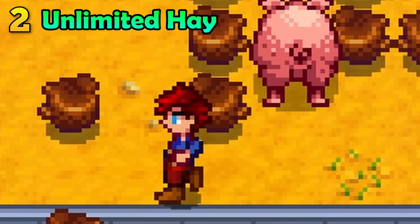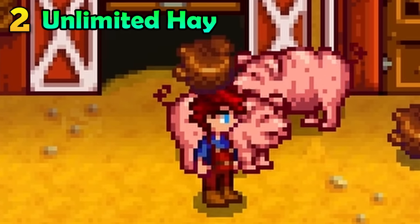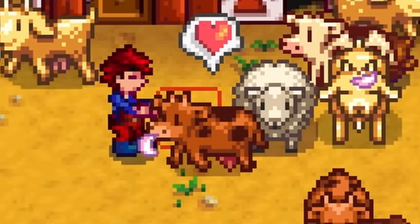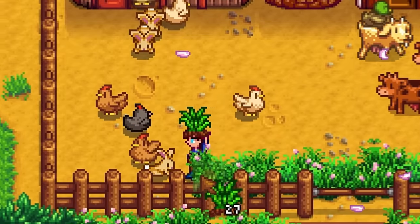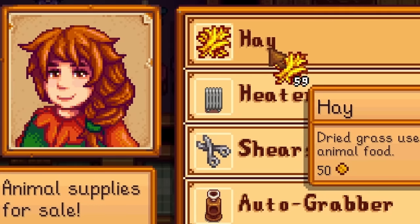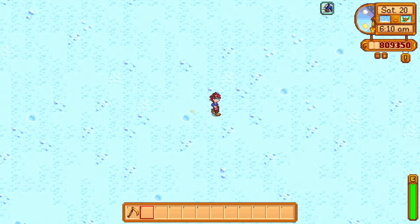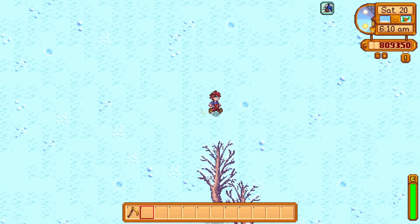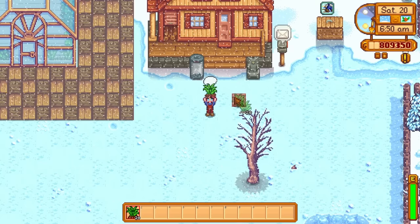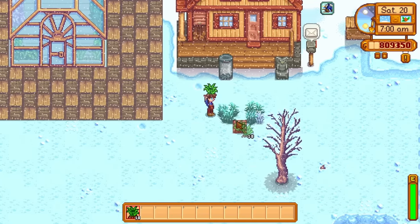Animals are amazing. Most animals in the game will either make you tons of money or just provide a ton of value, like these milkers here, but they need to eat. Of course, you could just cut down grass on your farm and buy some hay from Marnie, but there is something else you can do. Grass dies in winter — look at how empty my farm is. However, there is a small glitch: if you use a grass starter on your farm during winter, the grass will stay on your farm.